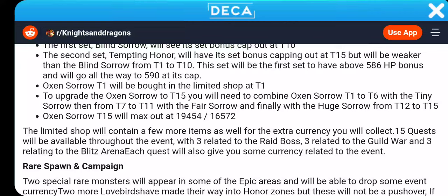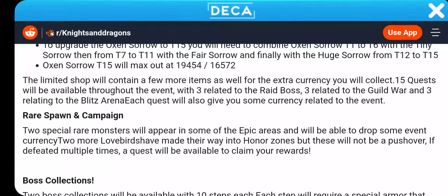To upgrade the Ox and Sorrow to T15, you need to combine the Ox and Sorrow T1 to T6 with the Tiny Sorrow. Tiny Sorrow from T7 to T11 with the Fear, and finally the Huge Sorrow from T12 to T15. The limited shop will contain a few more items as well for the extra currency you will collect.